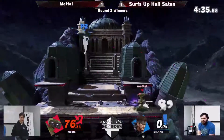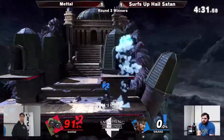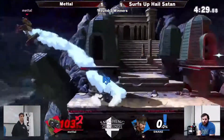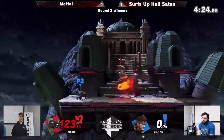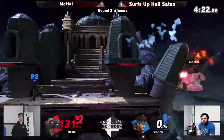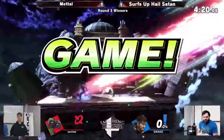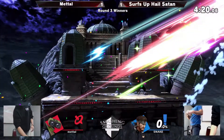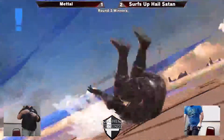That was the weakest kill I've ever seen. Why do you even have the lightning? There's no noise at all. The one up tilt will do it for Snake. And another Nikita kill — stock to stock. Great match between Metal and Surfs Up Hail Satan.